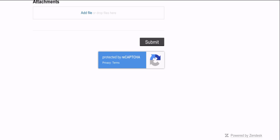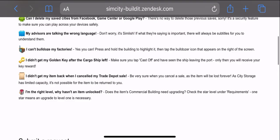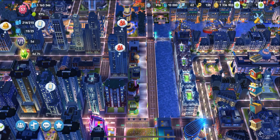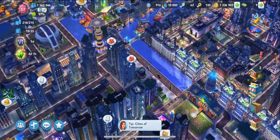You can also even submit pictures — screenshots of something — that'll help the team over at EA.